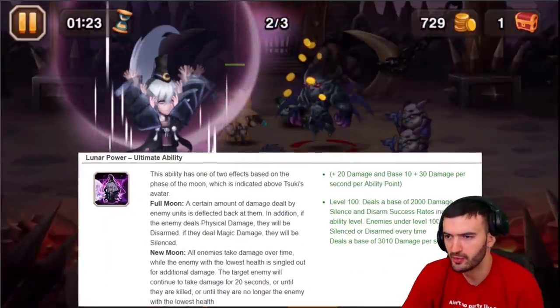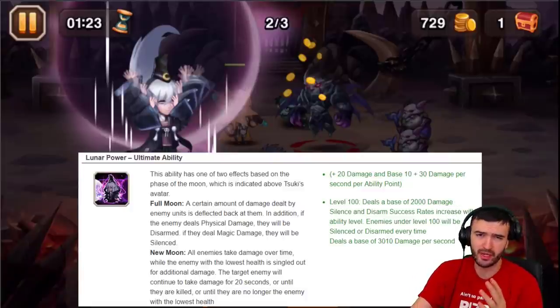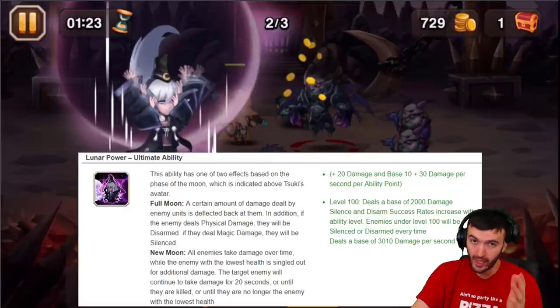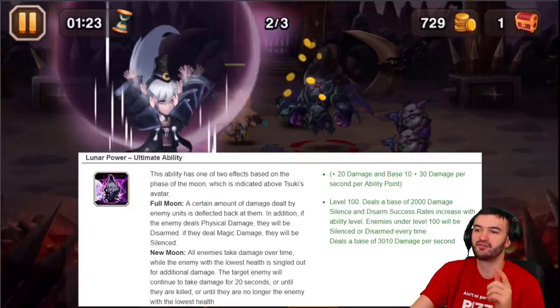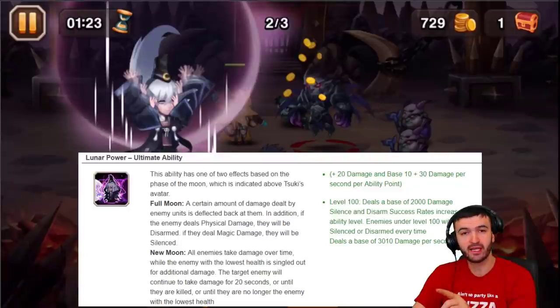Now he gets into his ultimate. A lot of people might have trouble understanding what it does, but it's not as hard as it seems - it's a long description but once broken down it's clear. The ultimate does one of two abilities depending on the moon phase shown in the avatar behind him. Full moon is when it's white - a certain amount of damage dealt by the enemy is deflected back at them. Additionally, if the enemy deals physical damage they'll be disarmed; if they deal magic damage they'll be silenced.